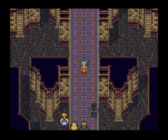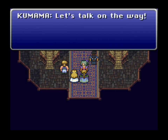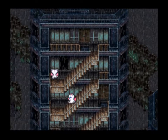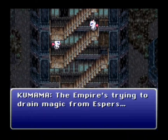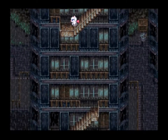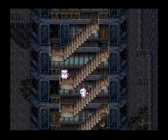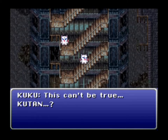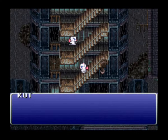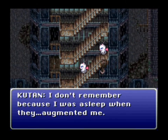You may notice something weird as you walk out of the building — you talk to Edgar and it says his name is Kumama. Kumama is one of the moogles. All of the characters that you have not actually met yet will be replaced by moogles: Kumama is Edgar, Kutan is Celeste, Kuku is Sabin, Kupek is Cyan. These moogles will have none of the abilities of their original characters — they will have very low stats and are almost useless.